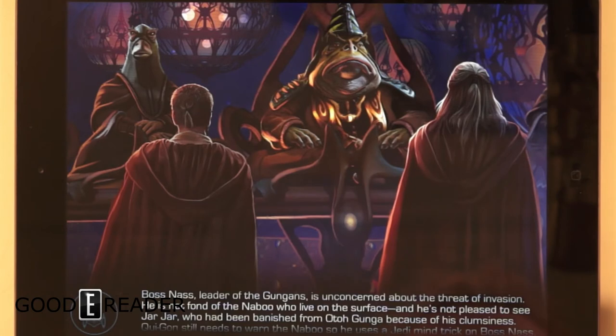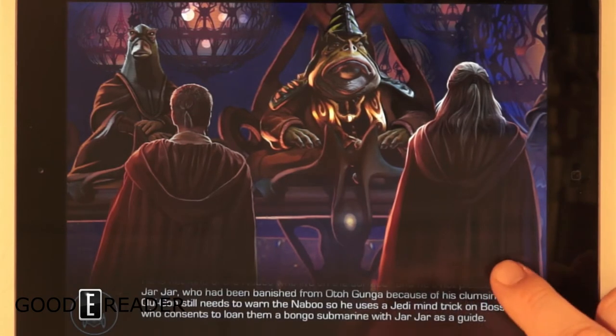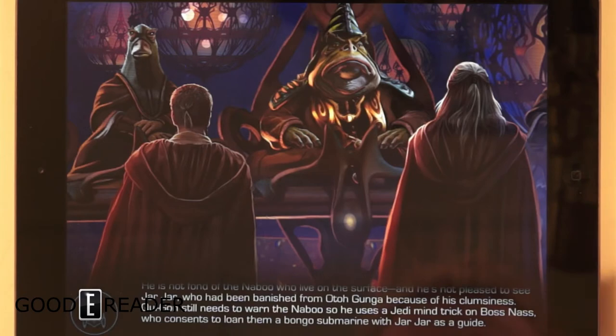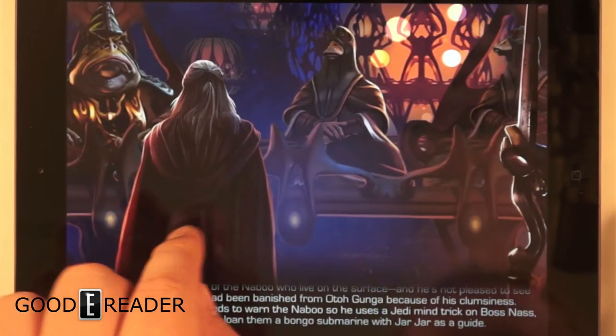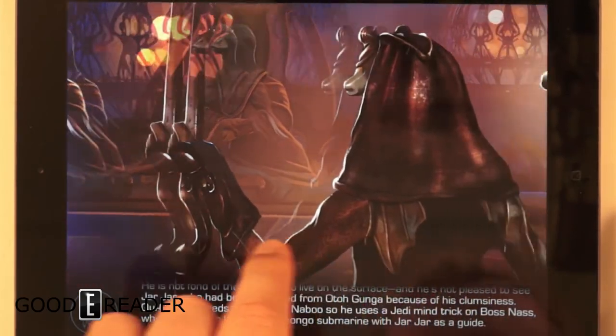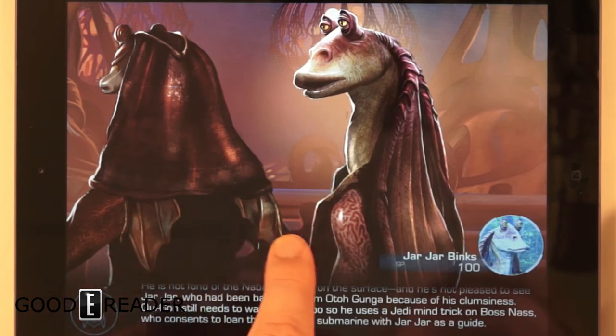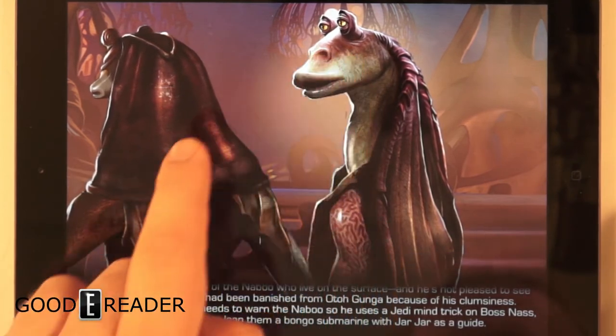Boss Nass, leader of the Gungans, is unconcerned about the threat of invasion. He is not fond of the Naboo who live on the surface, and he's not pleased to see Jar Jar, who had been banished from Otoh Gunga because of his clumsiness. Qui-Gon uses a Jedi mind trick on Boss Nass, who consents to loan them a bongo submarine with Jar Jar as a guide.